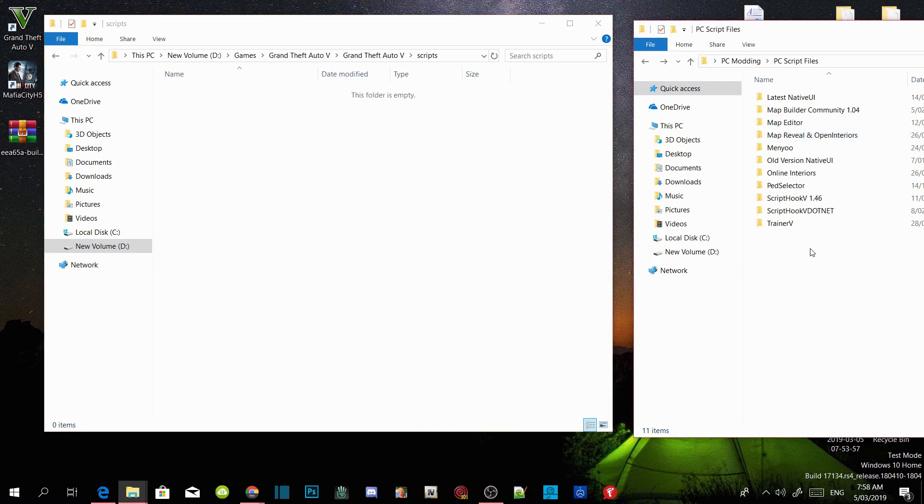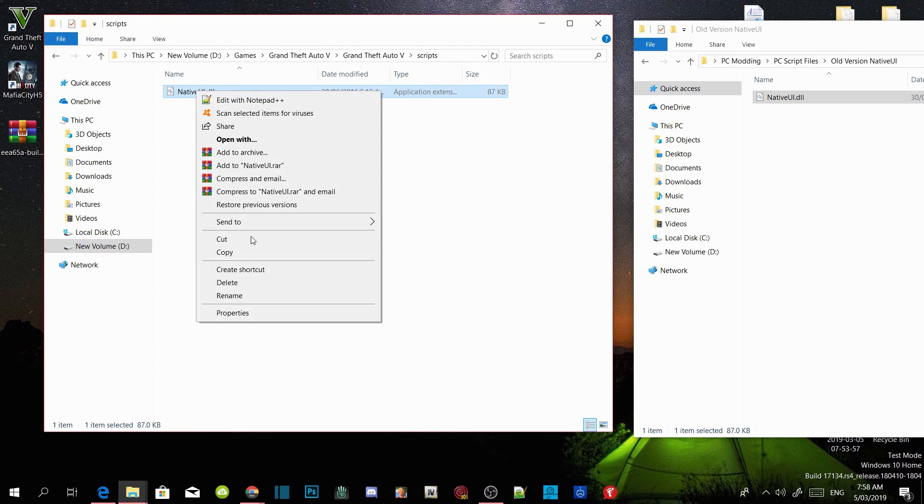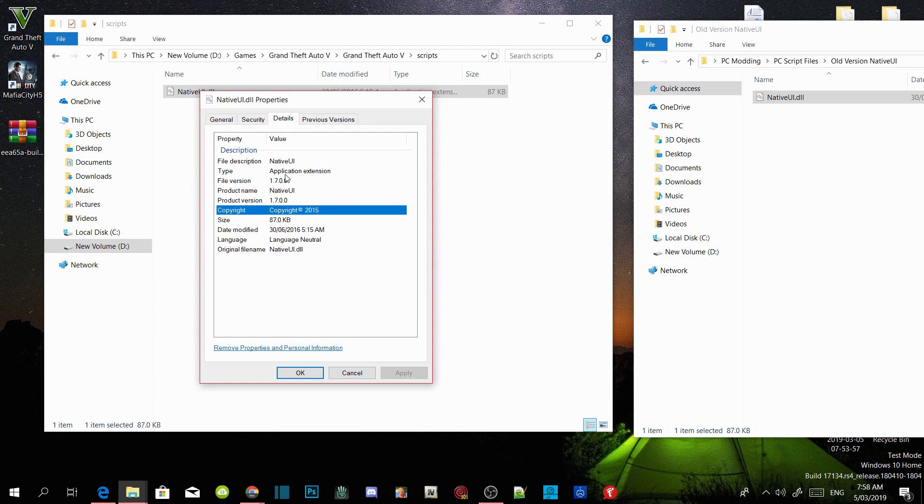All you guys got to do is download NativeUI 1.7 inside my description. Then just hover over NativeUI.dll and drag it inside your Scripts folder. I will give you guys proof that this is 1.7 — go to Properties, go to Details, and as you guys can see, file version is 1.7.